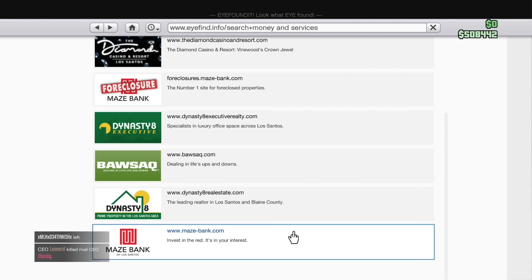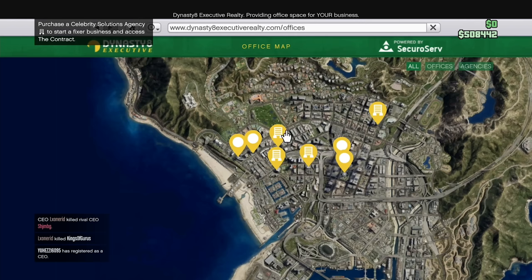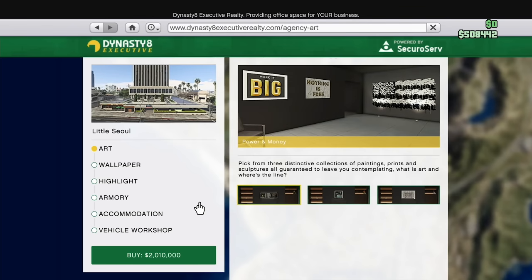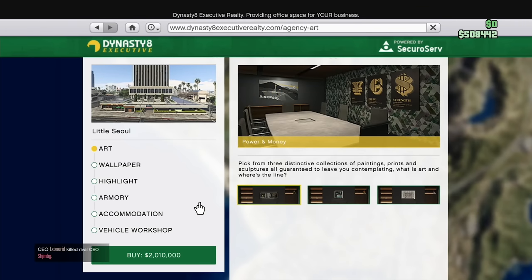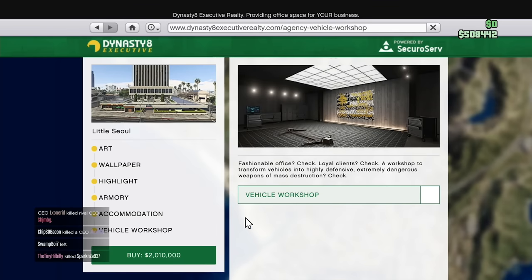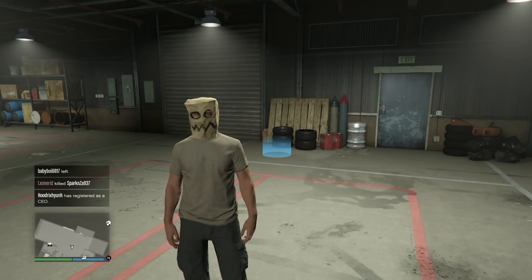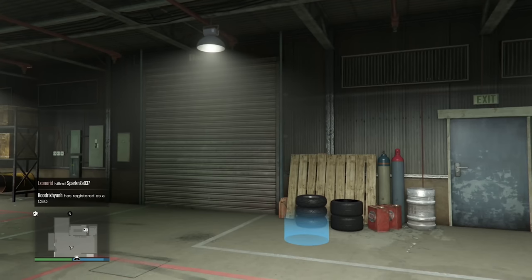Let's look at our options for the agency. It's on the executive tab. This is probably one of the more expensive ones on this list. The cheapest one is going to be a minimum of $2,010,000, but the vehicle workshop is $800,000 — we're not going to do the vehicle workshop. We're going to get this base here, so essentially we've got to work towards $2,010,000. I really like that — agency is good. It's probably one of the best money-making methods, and there are like three different money-making methods from the agency. That's going to give us a lot of options.